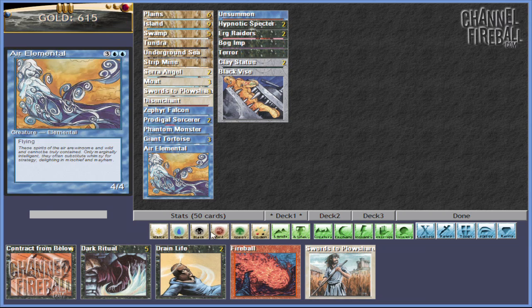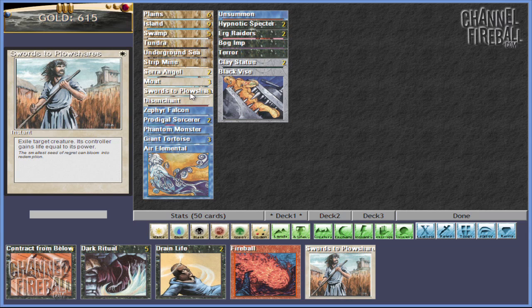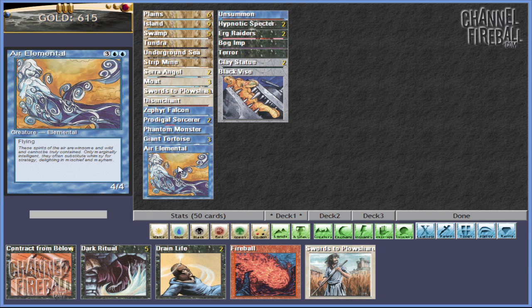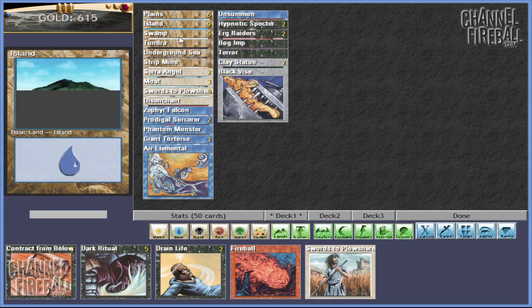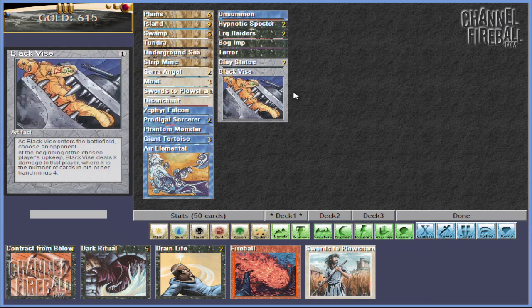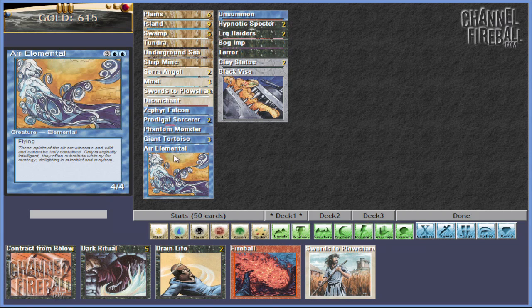We're actually going to be finishing up right now for the night. We got about the equivalent of four matches in, and our deck went from being a pile of garbage to something that's pretty awesome. We've got three Swords, three Moats, a couple of Serra Angels, an Air Elemental, and a couple of Hypnotic Spectres. Our mana base needs a little bit of work but it's getting there. As we start to pick up a few more powerful cards, we'll be able to throw Swords to Plowshares in and get some more stuff in. For Channel Fireball, this is Adam Barnello signing off — we'll see you guys soon with some more Shandalar action.